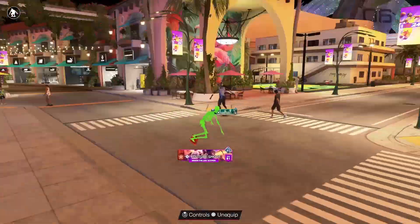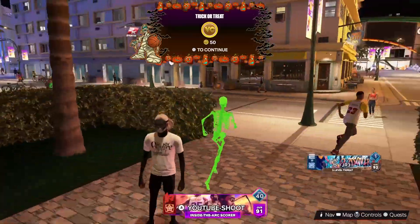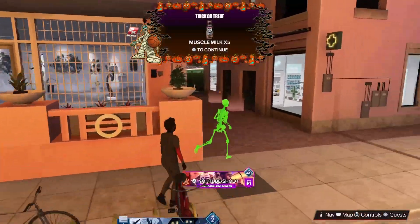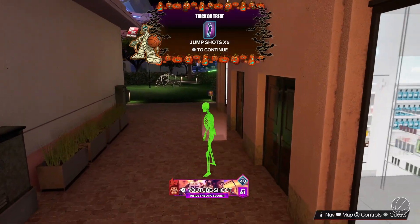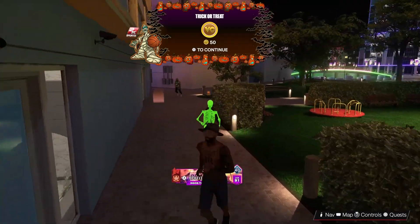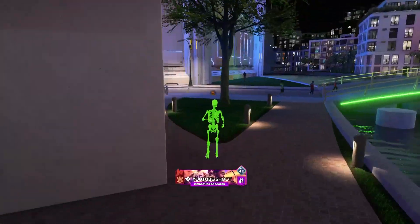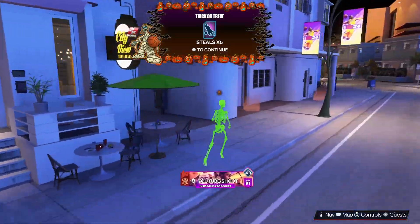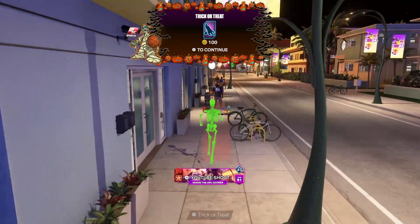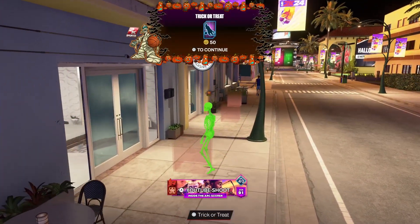Once you finish that square, go to the other square on the opposite side. There are more trick-or-treat locations — 50 VC, Muscle Milk, jump shot boost, rebounding boost. There are some houses in the back too, so make sure you don't miss out. I did miss a couple things but went back and got them. We got 200 VC, ball handling, another 100 VC, another 50 VC, and Muscle Milk five times.